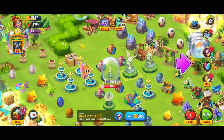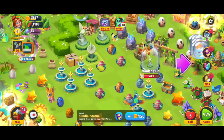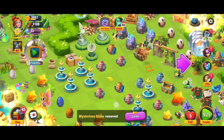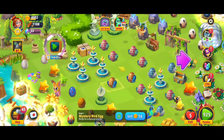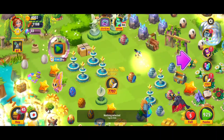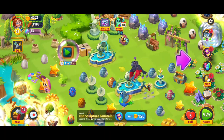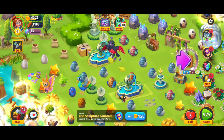Then merge, and we've got two of those. Very cool. One of these left over. Oh, that's 150 gems — I wish. We're going to go ahead and sell that for coins and give those a little bit of space. Maybe we get some more eggs. There we've got a five merge, and we're going to have a five merge with stage two fountains, discovering the stage three fish sculpture fountain.